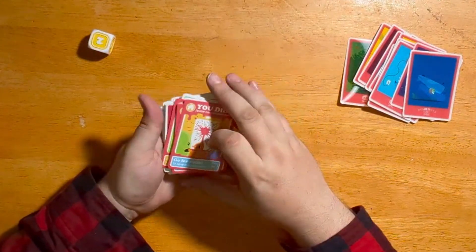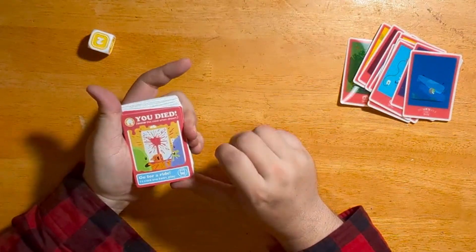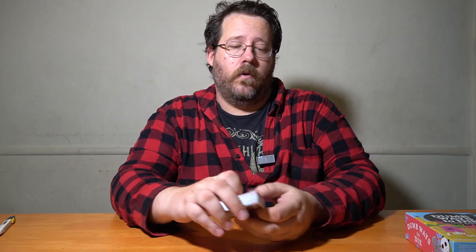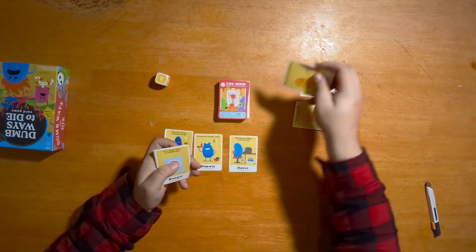In the other deck you have a bunch of different types of cards — things like 'go for a ride,' 'save one being,' and 'play train.' Let's find out what the rules are. The way the game works is all players get three bean cards, which represent their lives.